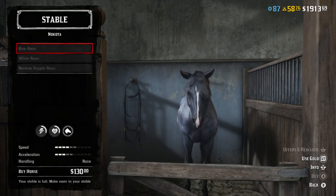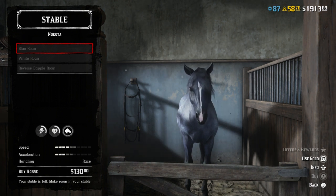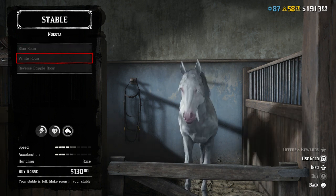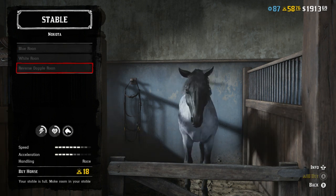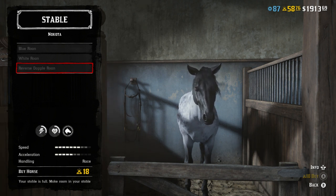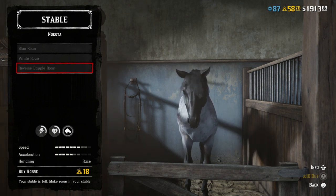We have this horse as part of the Hobo Life playthrough exclusively here at the channel on PS4. In the stable: you've got the blue roan and white roan which are pretty weak, and then the reverse dapple roan for 18 gold. The stats are definitely worth it once you upgrade it fully — it's one of the best horses in the game.